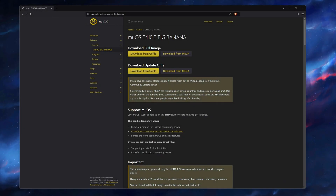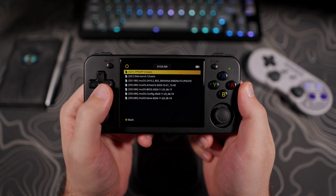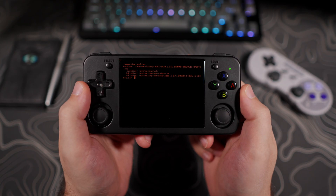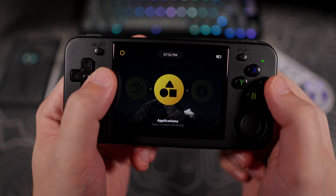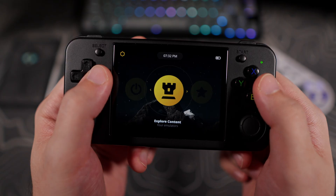The latest MuOS update, Big Banana, has been released. Although this is considered a minor update, which means no reflash is required if you're currently running the Banana version, it brings some large features that people have been waiting on for a while, like content search and a kiosk mode. I'll cover those and some other prominent added features, so let's just get on with it.